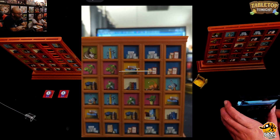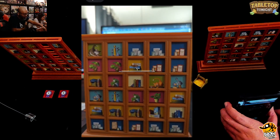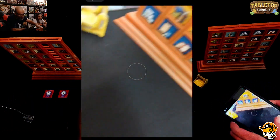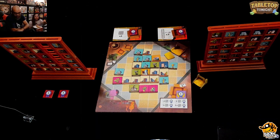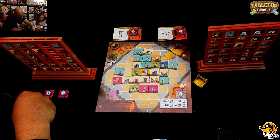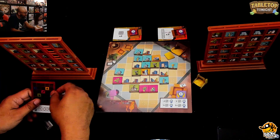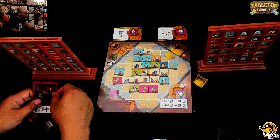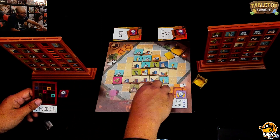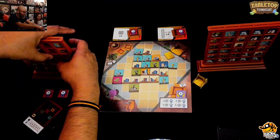On his final turn, Ruel checks for plants and takes two plant tiles. He checks if there's a game tile for his secret goal but there are none left. He takes the two plants, places them, and that's the game. Time to score.